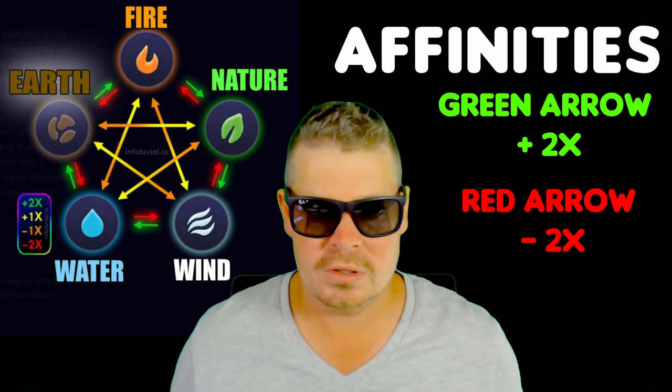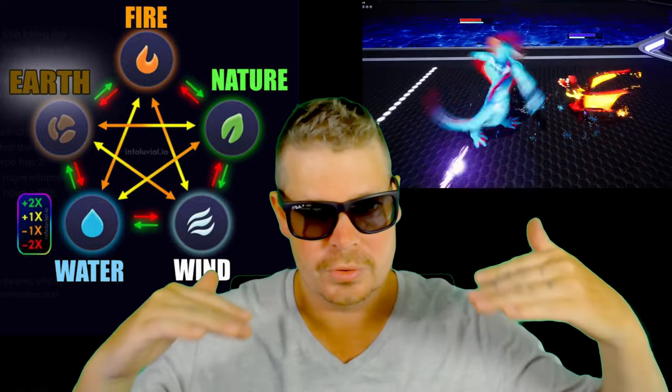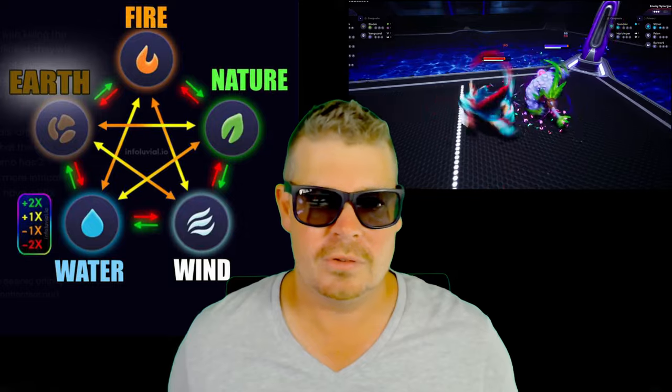This information is key to understanding how everything works. I like to think of it like this: fire burns nature — we all know that. Nature can stop the wind, i.e. trees grow up and can stop the wind. The wind can beat the water — it can push water around on the ocean when it gets choppy. Water beats earth, turning it to mud, and earth beats fire because putting dirt on top of a fire extinguishes it. And the wheel goes round.